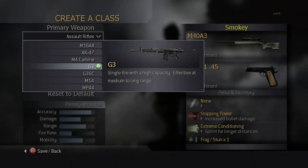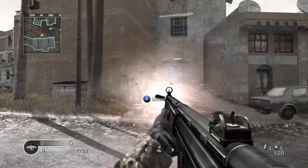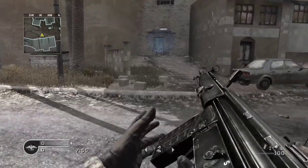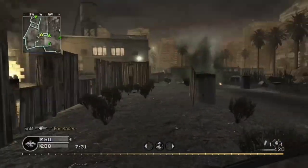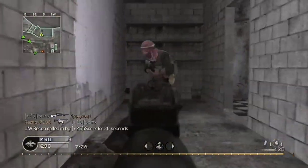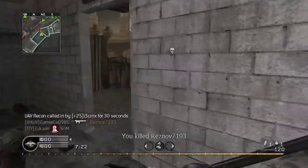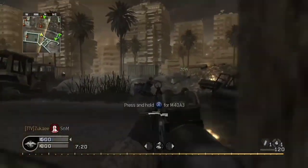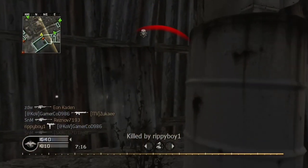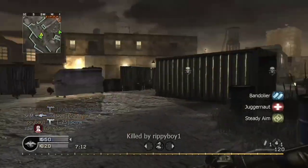The next assault rifle in the game is the G3. It is modeled after the Heckler & Koch HK9183. In multiplayer, you unlock the G3 at rank 25. In split screen multiplayer, it is available in the Warfighter class. In old school, it is available on the maps Backlot, Block, and Creek. The G3 is a semi-automatic rifle with high damage, low recoil, very high accuracy, and an ammo capacity of 20 rounds, 40 in old school mode.